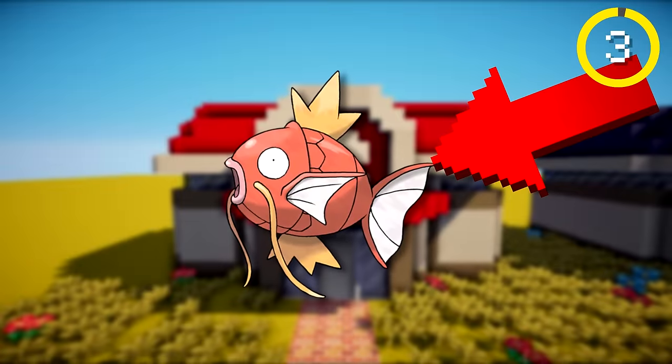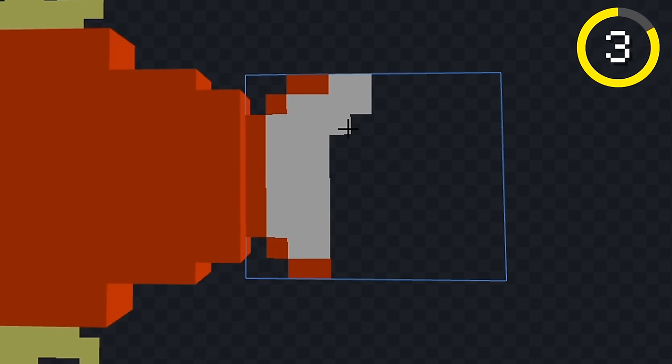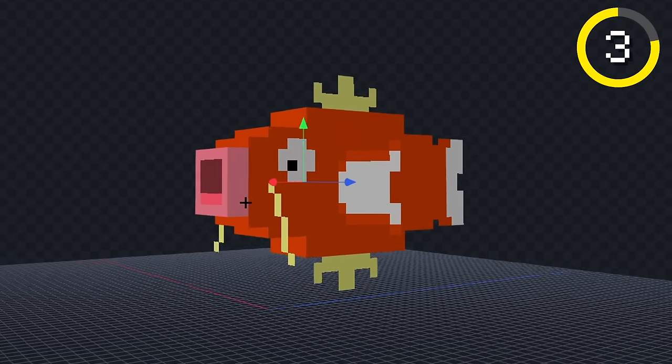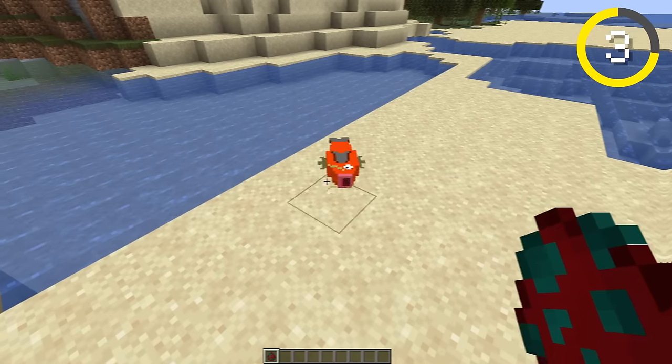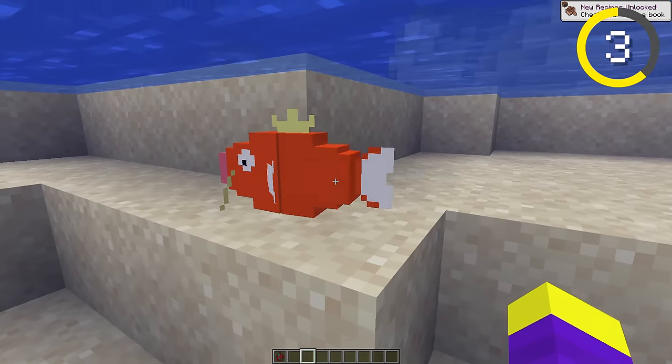Next, I made Magikarp. Let's make his body smaller, and we'll color him orange. Now, let's color in his fins, and we'll color his back fin white. Now, let's give him some eyes, and that looks pretty good. Let's see it in-game. Okay, I should probably spawn him in water. Honestly, I'm surprised with how this turned out — he looks really good.